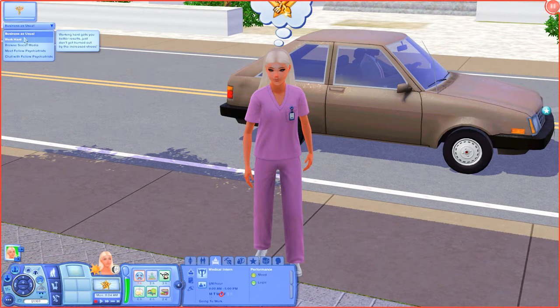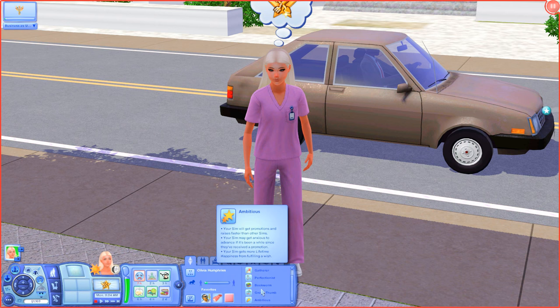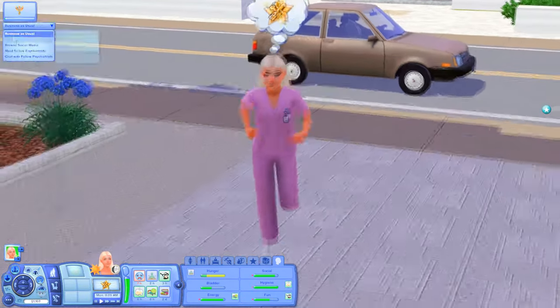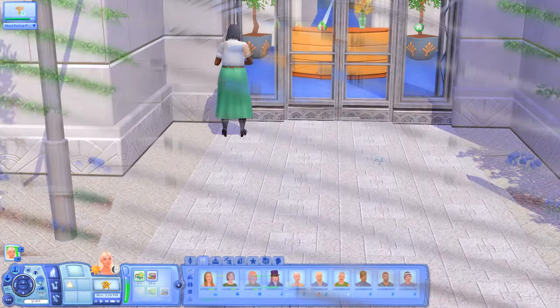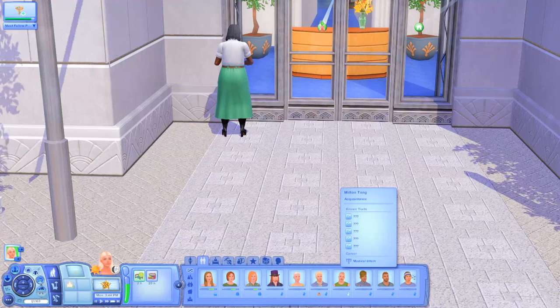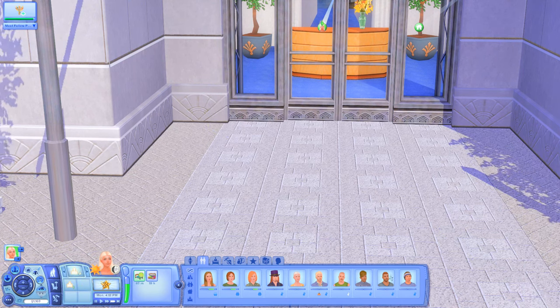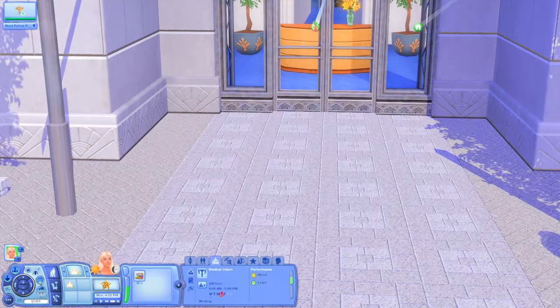Heading off to her first day of work. At work we have options: business as usual, work hard, browse social media, meet fellow psychiatrists, and chat with fellow psychiatrists. Her traits include ambitious, green thumb, bookworm, and perfectionist. At work we met two people, and interestingly they are both labeled as medical interns but don't have the usual co-worker indicator below their name.